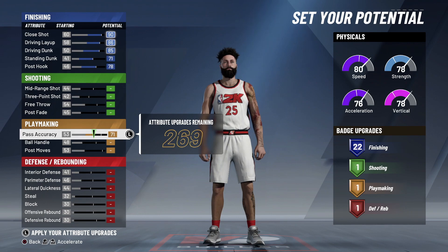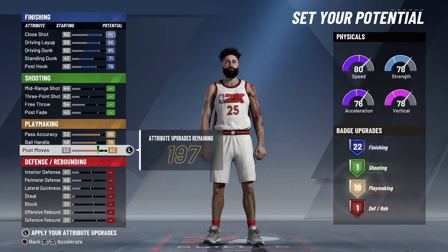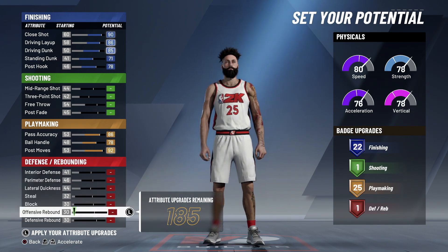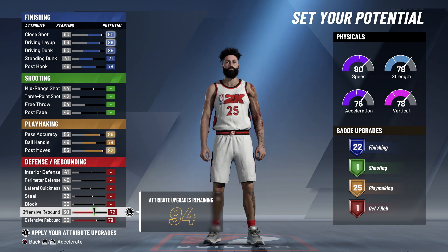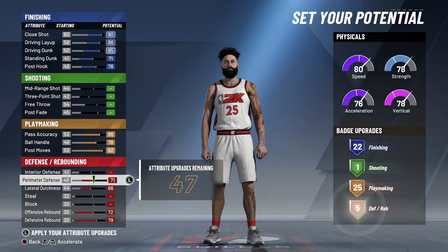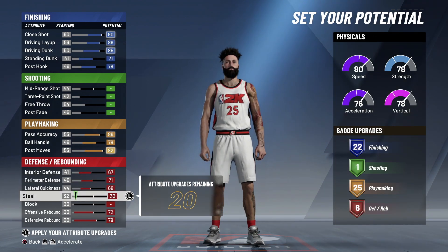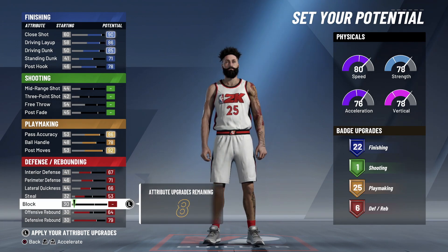He is a good triple double machine. Obviously Ben Simmons is not known for his shooting, so we won't upgrade that at all. We'll put up his defense and rebound, put offensive rebound up, and then put some lateral quickness, perimeter defense, and then some interior defense. We could put the rest on steal or something like that.